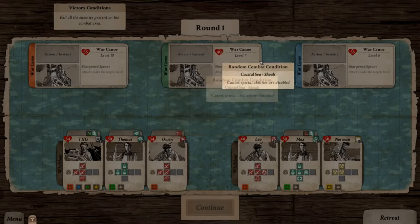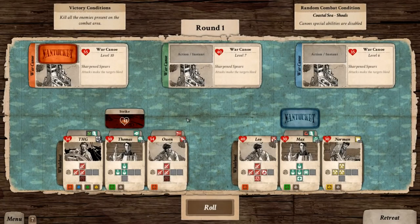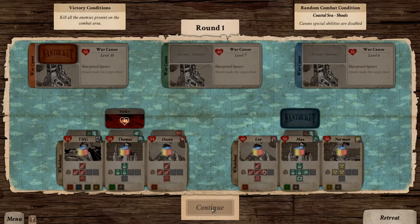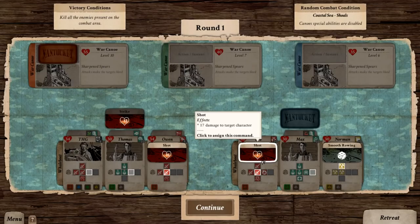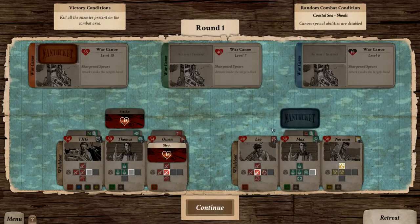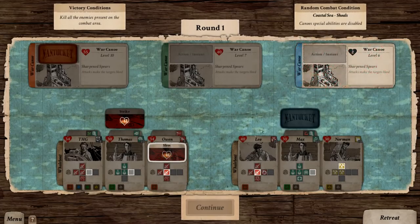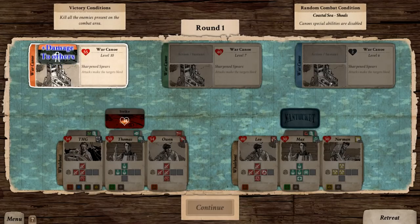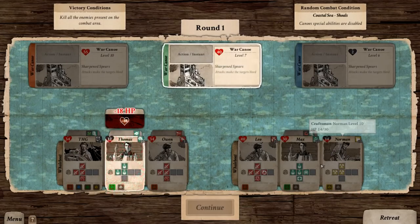These are some pretty strong war canoes — level 35, 40, and 55. I'm going to try and take out the weakest of them first. Almost killed the first war canoe — 16 damage. Two crew members lost a lot of health.